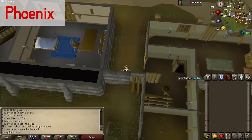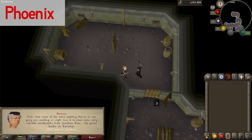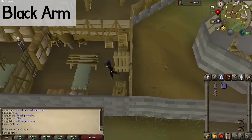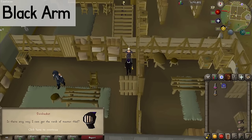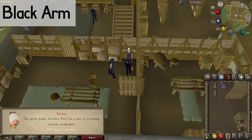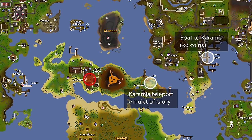Phoenix gang: go down the ladder and talk to Straven. You'll ask him where you can get a Master Thieves Armband and he'll say talk to Alphonse, a waiter in Brimhaven. Black Arm gang: go talk to Katrine and ask her 'is there any way I could get to the rank of Master Thief?' She says go to their hideout in Brimhaven and use the password 'four-leafed clover.'